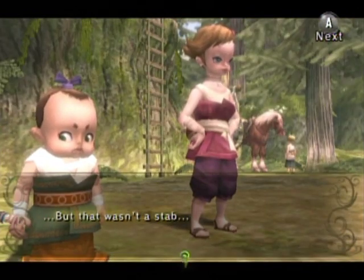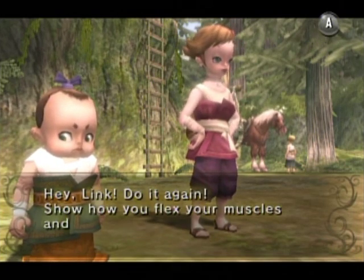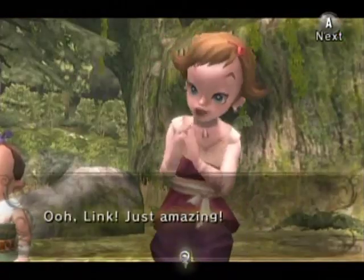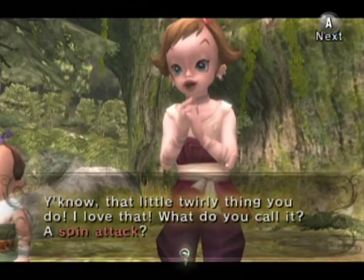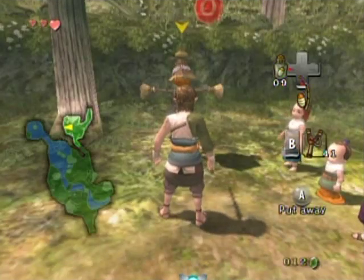They wanted a stab but I thought they wanted to do the vertical slice first. This time Z-target, tilt forward on the control stick towards the scarecrow, and then swing. The twirly move is known as the spin attack — you just shake the nunchuck. That little one is really really smart.